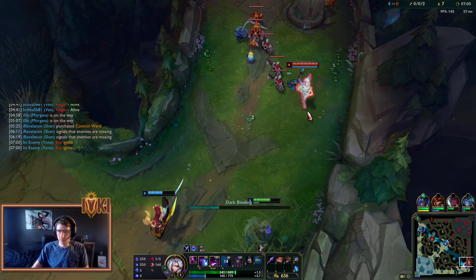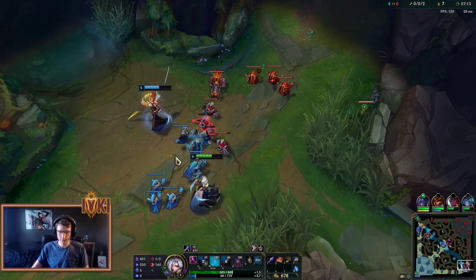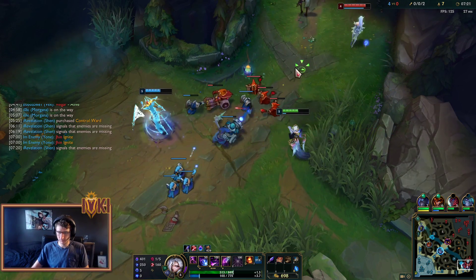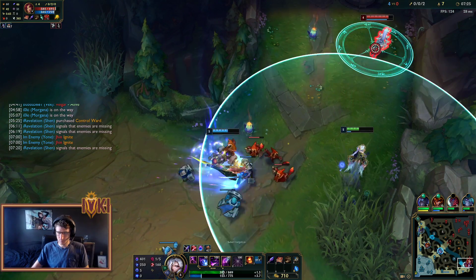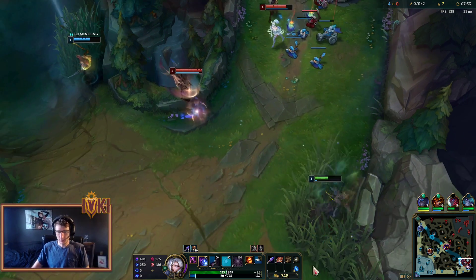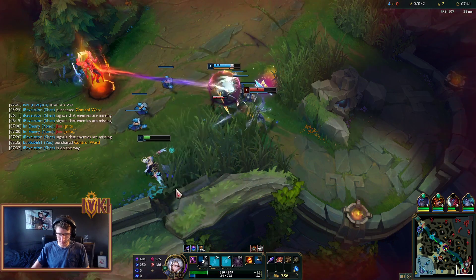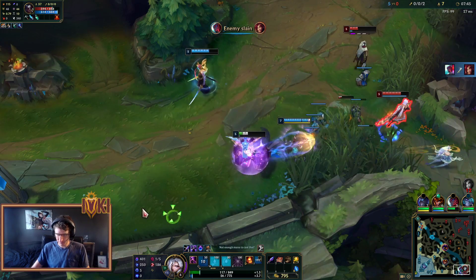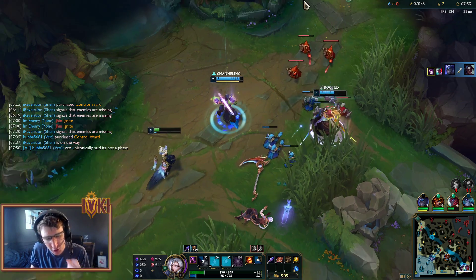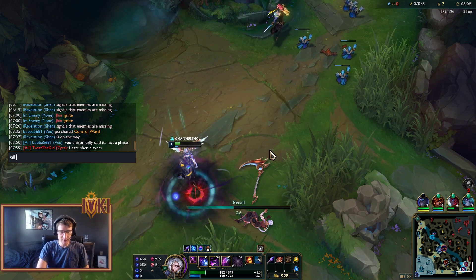I'm super low on mana though, so I'm just going to stick around to make sure we get this shoved in, and then I need to reset. 400 damage on Comet so far — not bad. The root does land, but oh my God — I land the root from downtown! I love Shen players, bro. I love them. It's like I get to actually play the video game, even when I get ganked.